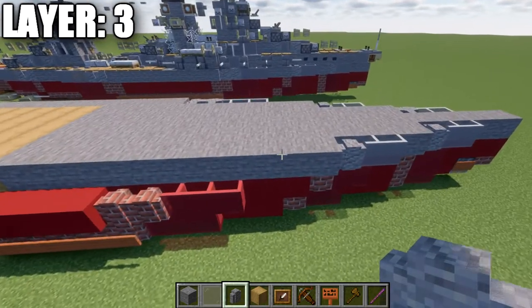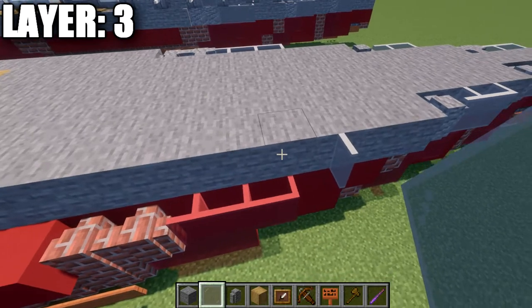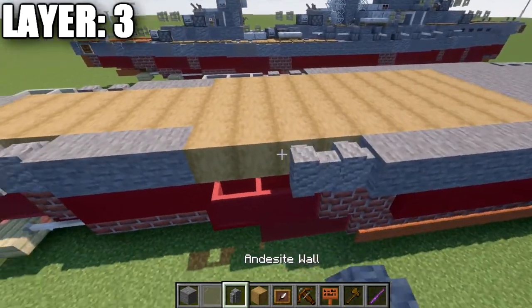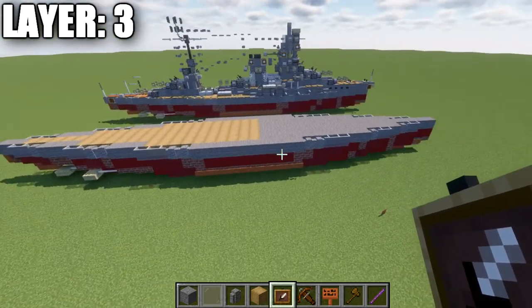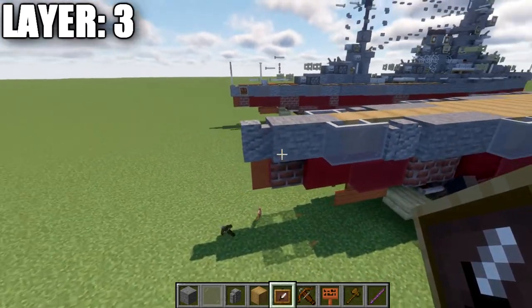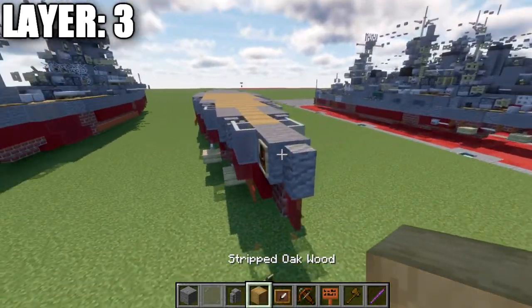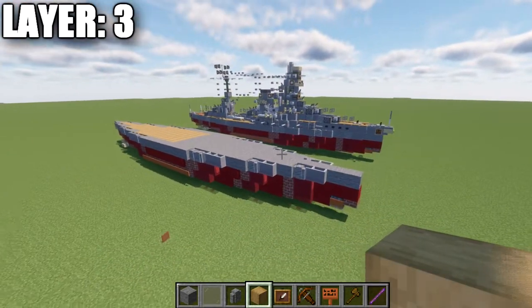For the last row out to the side, place a light gray stained glass pane off the third stone block from the front, go back one and two, then two andesite walls, 10 stone blocks, then two andesite walls, and three light gray stained glass panes to complete that side. Lastly, go to the back last stone block, place an item frame, then a crossbow in the item frame rotated downwards to represent the rear anchors on the stern. That wraps up everything for layer three.